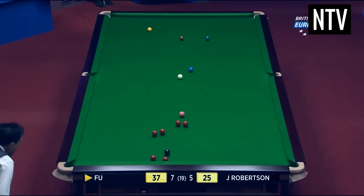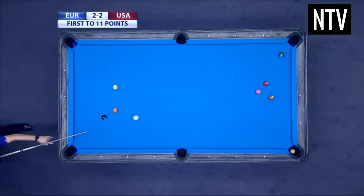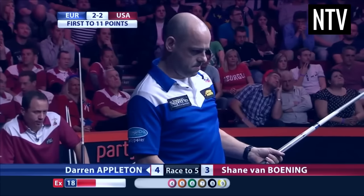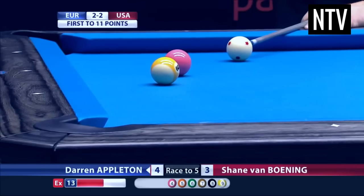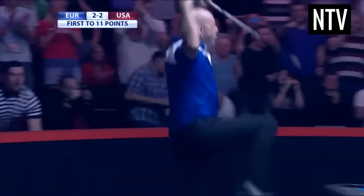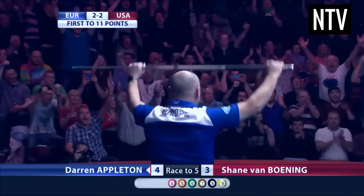In snooker, if you pot a different coloured ball to the one required, it's classed as a foul. In 9 ball pool, it's perfectly legal to hit the correct numbered ball and then for a different ball to go in. Take for example this shot: Darren Appleton is required to hit the 4 ball. He hits the 4 ball first and then the 9 ball goes into the pocket. Because he hit the correct numbered ball first, any other ball that goes into a pocket is a legal shot. This also shows that you can win the game early by sinking the 9 ball after hitting a correctly numbered ball first.